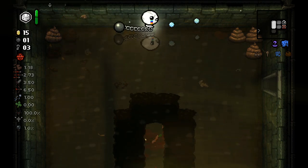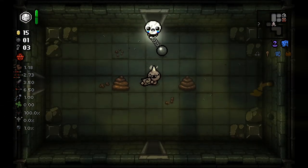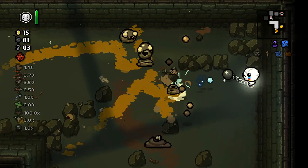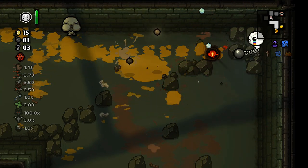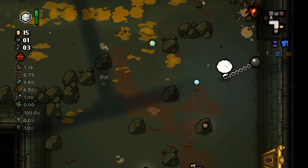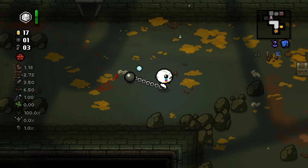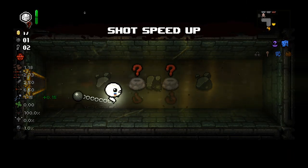I'll simply move on and try to destroy as many poops as possible to increase the amount of money we have — that's really the only thing I'm particularly looking for right now. There's a battery beggar which could end up being pretty useful with the Eternal D6 if we could see what our items were. With some luck there's an active item in the item room and we can just end up rerolling it. Although better yet would be if we just get good items and not have to reroll anything. I did take a hit there so I'm trying to play more carefully.